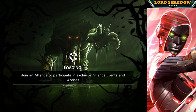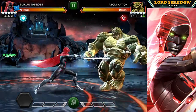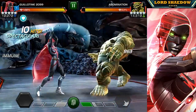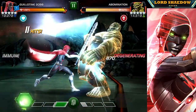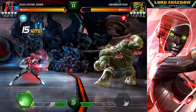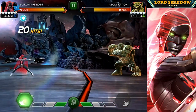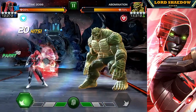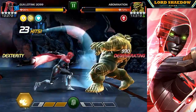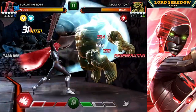The first fight up here is against Abomination. At first it was kind of funny because I was like, oh man, I'm going to be taking poison damage. But wait — this is not that Guillotine. This Guillotine is immune to both bleed and poison. So she is a great counter for this Abomination. And as you can see, her degen damage is quite nice and is able to bypass the safeguard. So she is a great counter for safeguard.